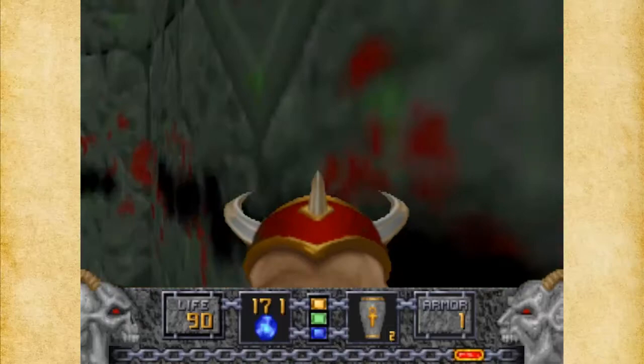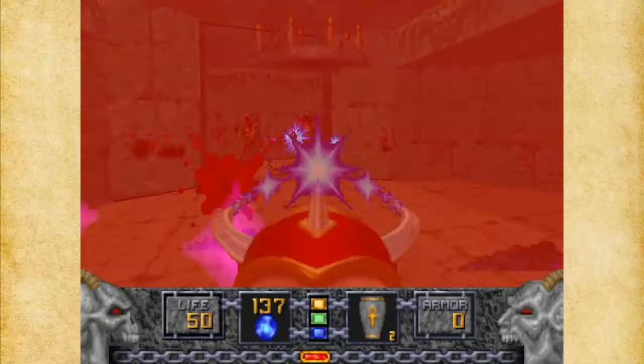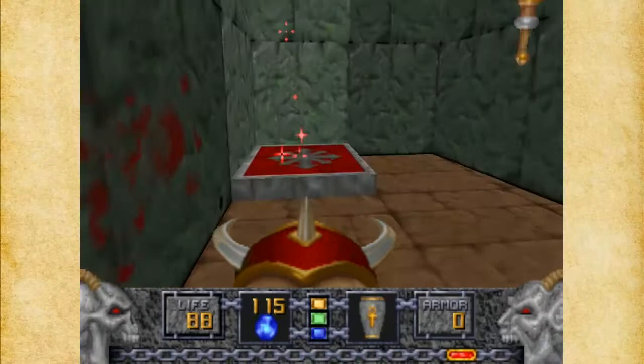This opens up the exit, but we don't want to go to the exit just yet. What this does is open up another area — clever of them to do that. Now we've got six more monsters to deal with. We can take the left teleporter or the right teleporter. And we got one of the secrets — the map scroll — which is nice and useful.